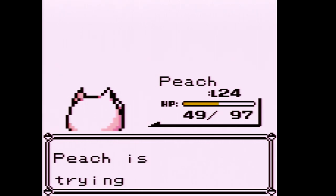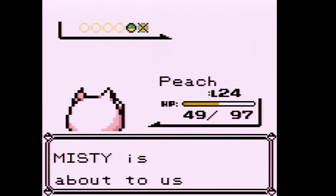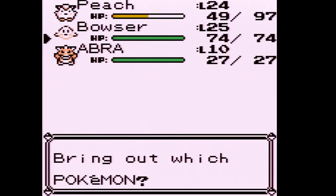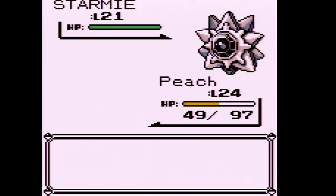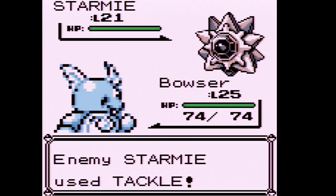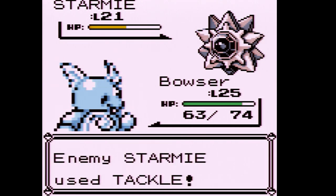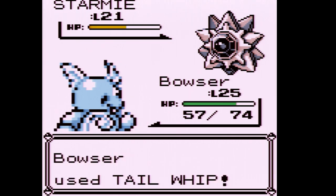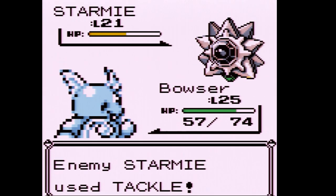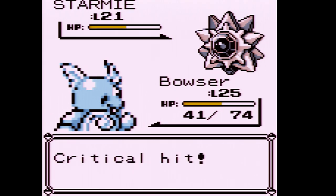Psyduck leveled up to 24 and tried to learn Double Slap — we're not going to teach that. In Gen 1, if one hit of a multi-hit move is a critical hit, they're all critical hits. Now for Starmie: Bite is a Normal-type move in Gen 1, not Dark, so Starmie doesn't have a weakness to it. In Fire Red and Leaf Green, Crunch makes Starmie really easy. My strategy is to Tail Whip a couple times then Bite it to death, since we resist Bubble Beam.